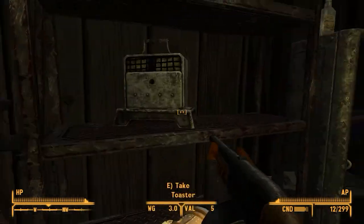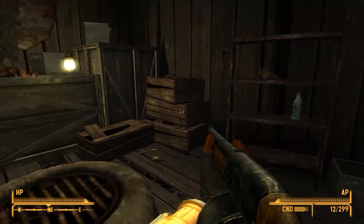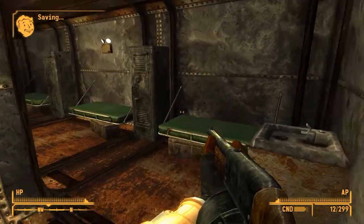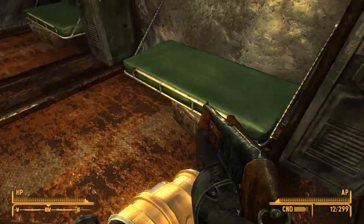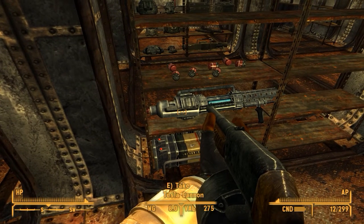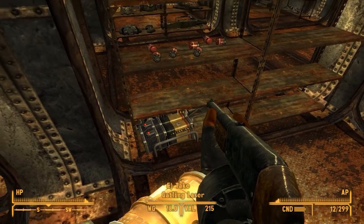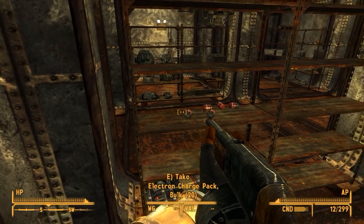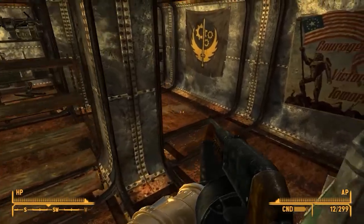All right, yo, that's rock actually — where'd he go? No idea. Down the hatch. Water fountain, there's beds, a tesla cannon, a gatling laser, electron charge packs. We can just take all this stuff — it's awesome!